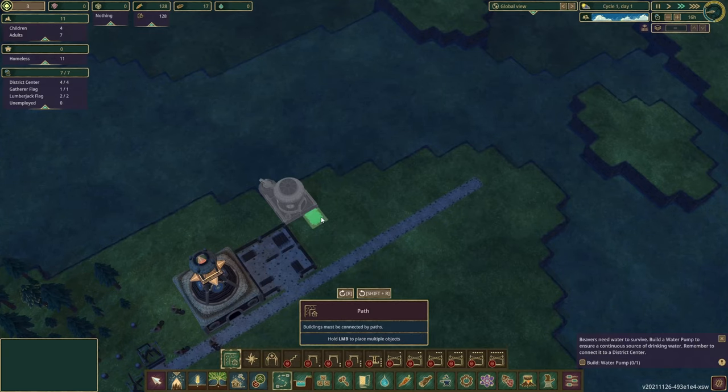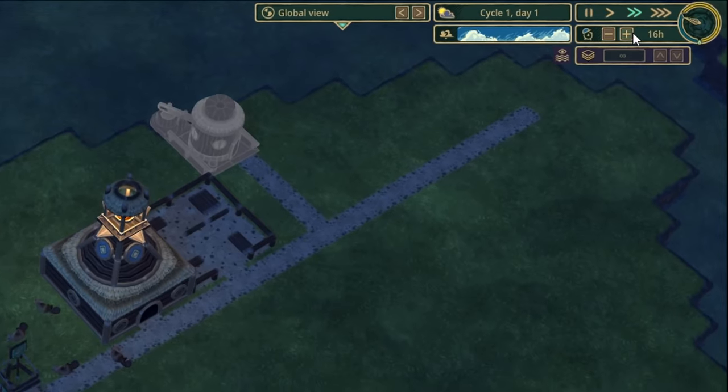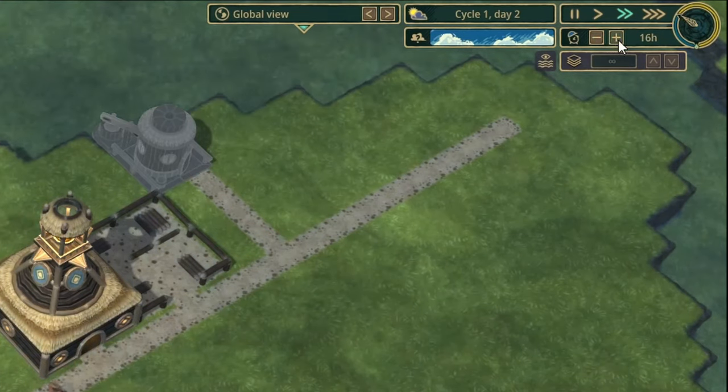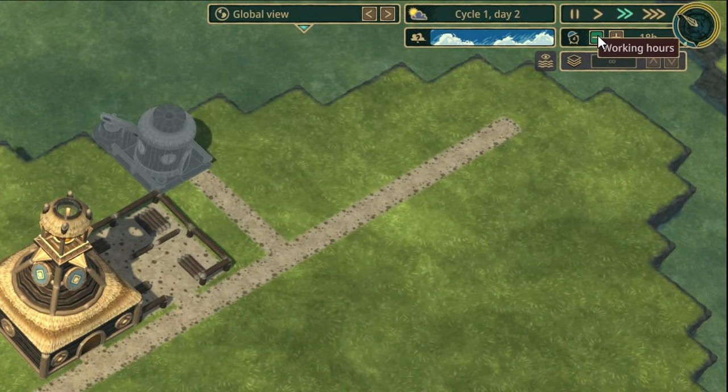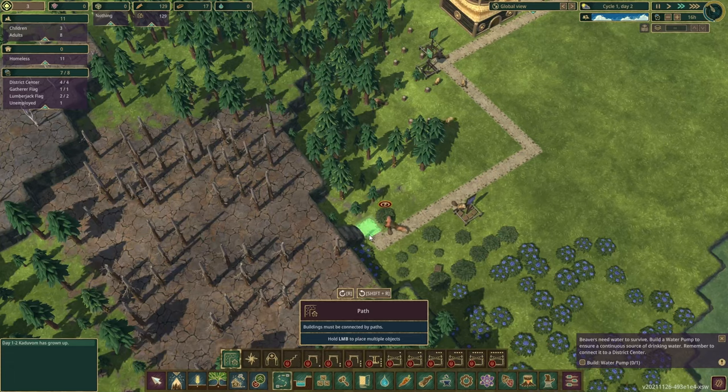We'll also need water storage. Everybody's sleeping — it's nighttime. In the top right corner you've got a little timer showing 16 hours and a clock — this is our work time. You can actually increase or decrease the number of hours they work. It starts at 16 hours, which is a lot, but you can adjust that.